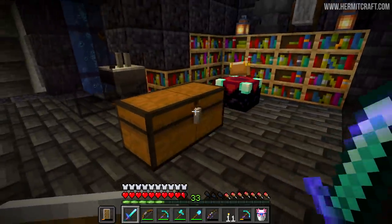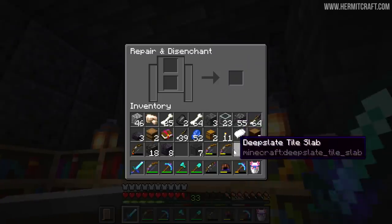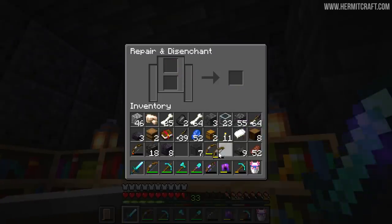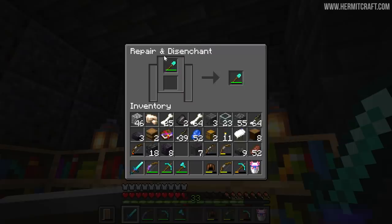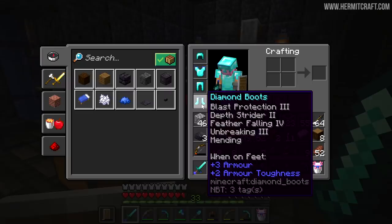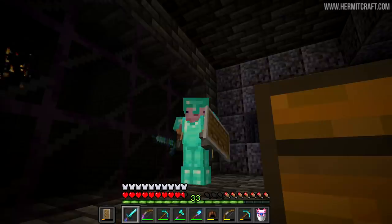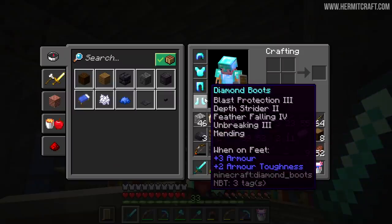We've got this junk chest that's probably going to be left here for a while. And here is a big pro tip: do not forget about the grindstone. You can get a little bit of extra XP from stuff that drops from the skeletons, but most importantly you can put your own gear in there and take it back. I got a couple of dud enchantments on my boots — I was after feather falling — so I just re-enchanted them, and eventually I got feather falling, which was awesome.